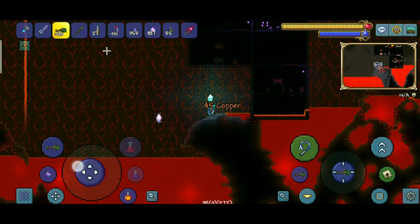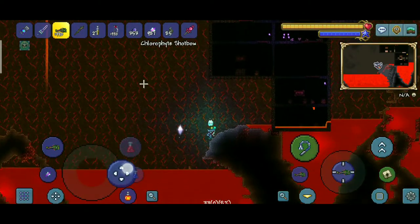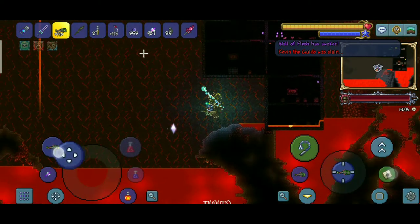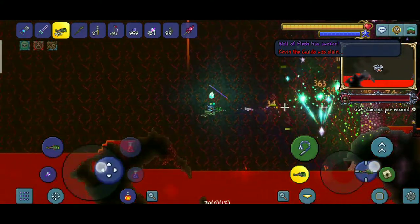That's by defeating the Wall of Flesh. Wall of Flesh is a boss which can be summoned in the underworld biome. Once it's defeated, you will enter hard mode, which is the most important part for destroying altars.